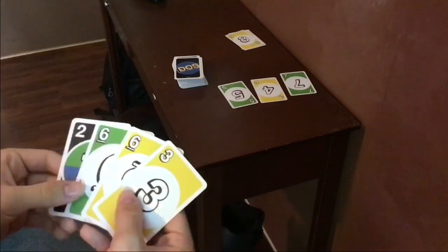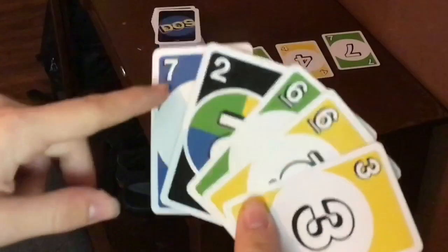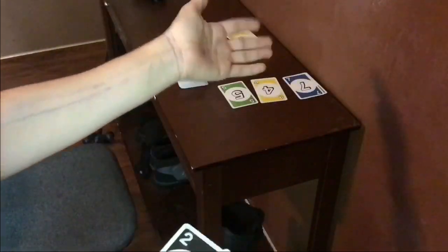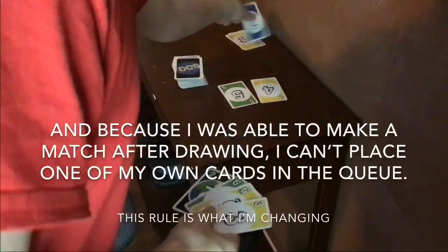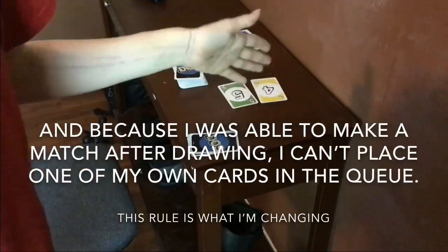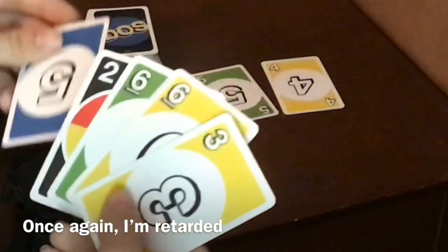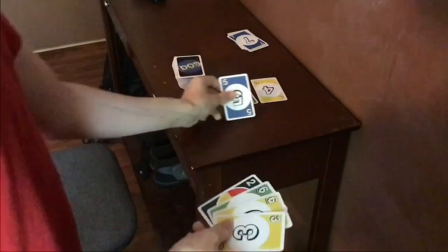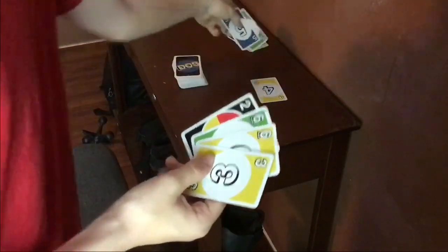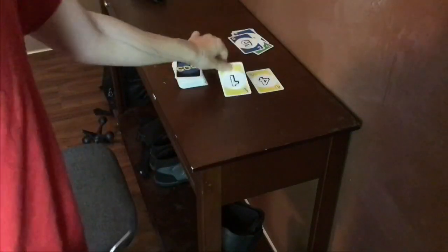My turn! I can't make any moves, so I draw. Now I can make a move with this seven — matches by number. I get rid of that into the discard pile. There's still two in the center, so next turn. Again I can't make any moves, but now I can. I match those, put that into the discard pile. There's only one card in the center row, so I place one like that.